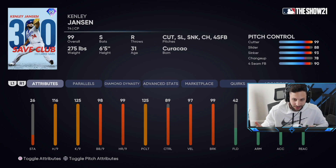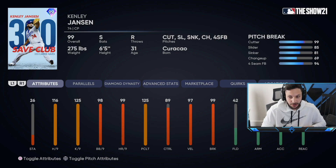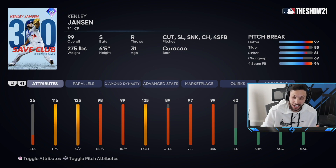It's 88 control on the slider, 93 on the sinker, and 90 on the fastball for break. He also has 85 on the slider, 81 on the sinker, and 94 on the fastball. His pitch repertoire is always perfect — exactly what you want. His per-9 stats are pretty nasty too. This card is kind of similar to the 99 Rivera already in the game, but he has 26 stamina, 116 hits per 9, 125 Ks per 9, 98 walks, 89 control, 97 velocity, and 99 break. This card definitely looks like one of the best relievers in the game.